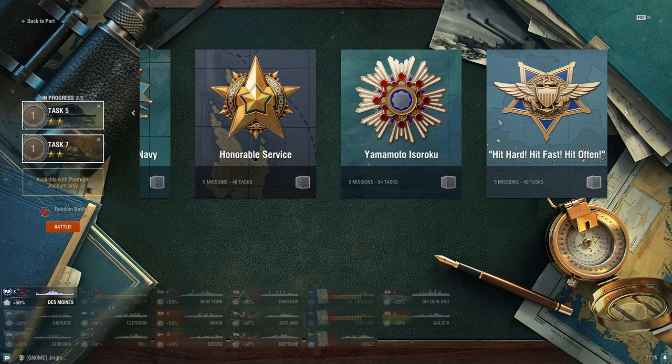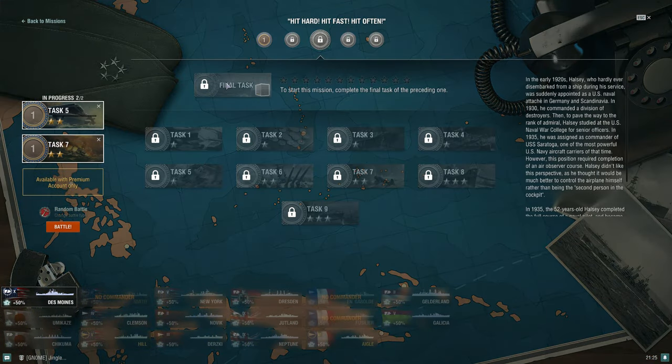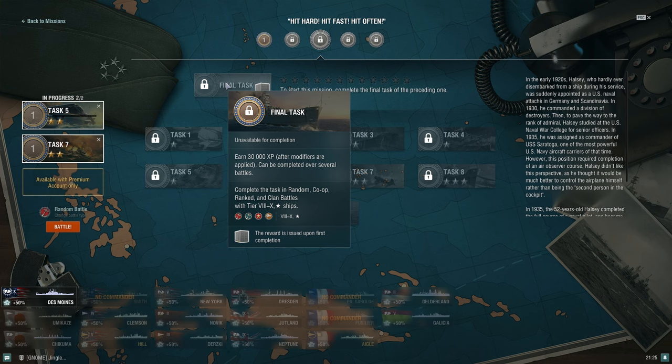The final task in this section: earn 30,000 XP after modifiers. You can do this in random, co-op, ranked, or clan battles. Using a blue economic booster will get you close to 30,000 XP if you have at least a decent-to-good game; a red booster will definitely push you over. Don't go ham on blue and red boosters — save them for ships you know and perform well in, not ships you just picked up.